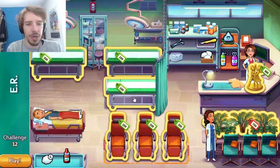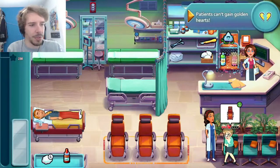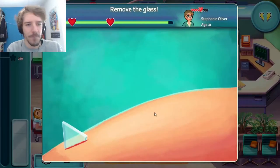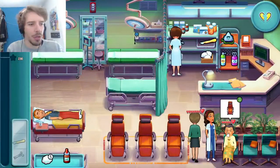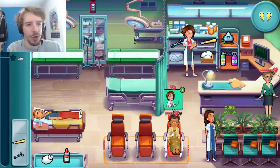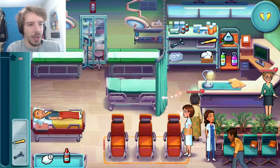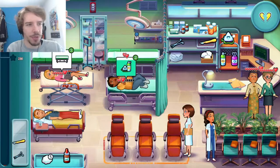We got another bed, another chair — so it's going to get a little busier around here. We also got this gas canister, two different kinds. I'm going to go ahead and buy a bed because I want all the beds upgraded. So patients can't get golden hearts, meaning we'll have to watch them at checkout — their hearts will start dropping. I like the golden heart bonuses, so I'm just going to check them all out before their hearts drop down.